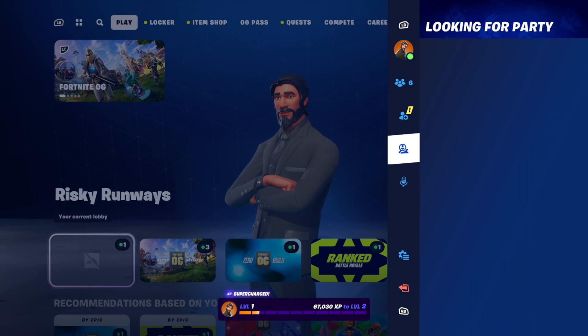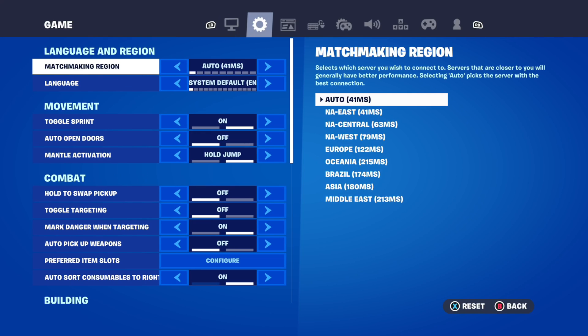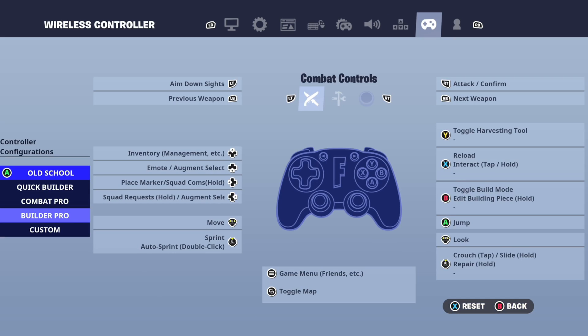You can press Options, use the D-pad, and then go on down to Settings and select this. Then use R1 and tab on over to the Account page right here and select this.